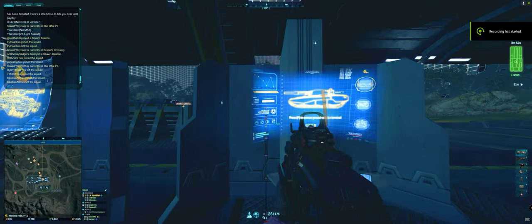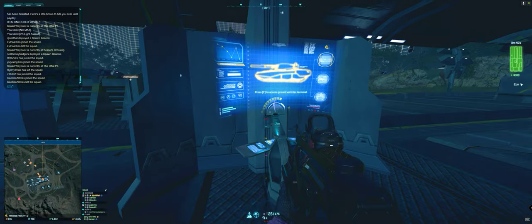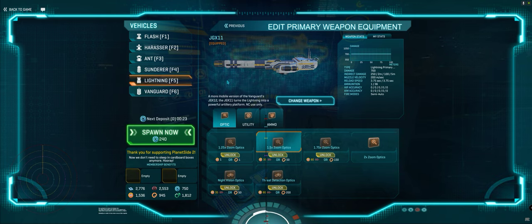Hey everybody, Lancer here. I'm currently sciencing the JGX 11 and 12 — right now I'm sciencing the JGX 11. Sciencing really just means trying to figure out, all things being equal, how does something perform? That's establishing some sort of control to test the extremes of performance so you can optimize on live. Devil Dogs have been doing this for over 10 years, optimizing everything from airplay to tank play, with a lot of success applying it across multiple platoons for overwhelming firepower.